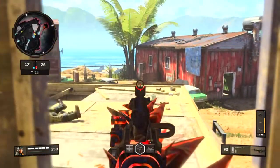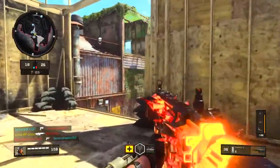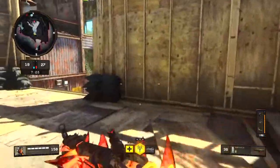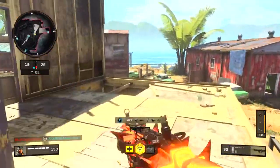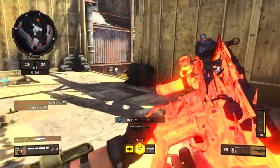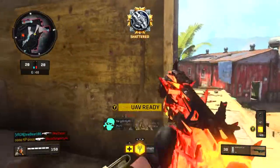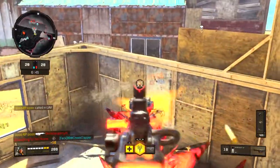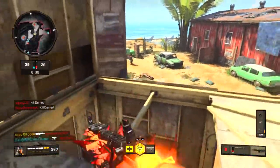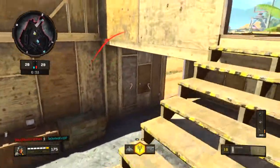Everyone needs to relax, just a little bit. I don't know where they're spawning because my teammates are all over the map and it's not good. I'm just chilling here for a second. They have a UAV which is not their favorite, but I also have a UAV. Back out just a tad. I ran out of bullets, but I do have my bow and arrow.